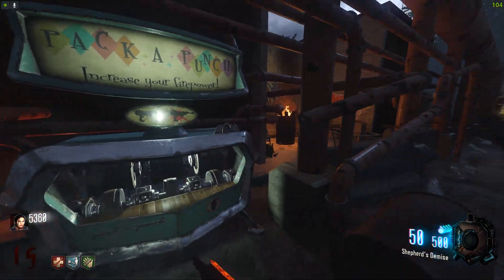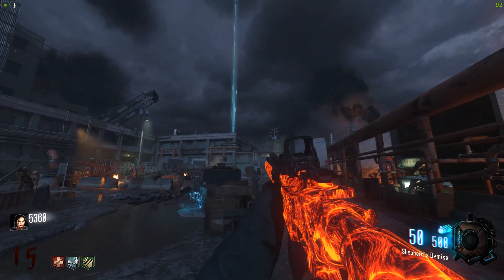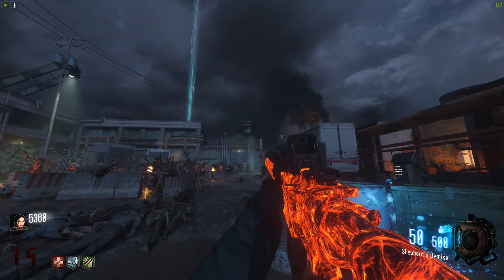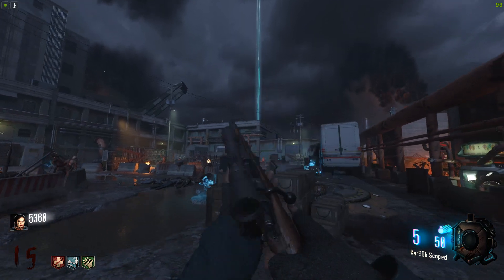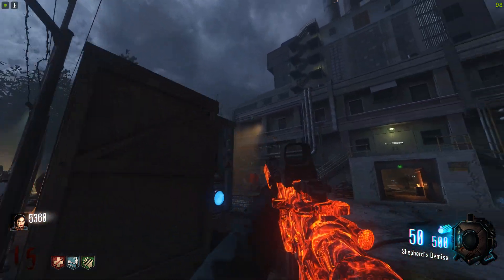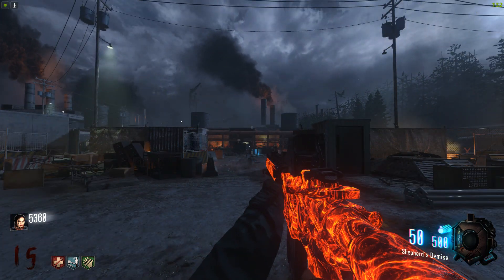The Pack-A-Punch should now be available - as you can see, the flames have disappeared and all of the danger has gone. Let's go ahead and Pack-A-Punch the M4 Classic from Modern Warfare 2. Look at this - Shepherd's Demise! I'm loving the name as well, and the camo is so damn clean. I'm trying to do a weapon inspect but it's not letting me with a packed weapon. That is lovely - kind of reminds me of Shadows of Evil, but this camo looks way nicer.